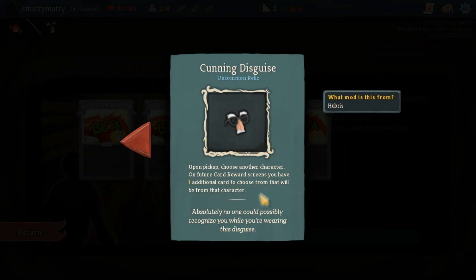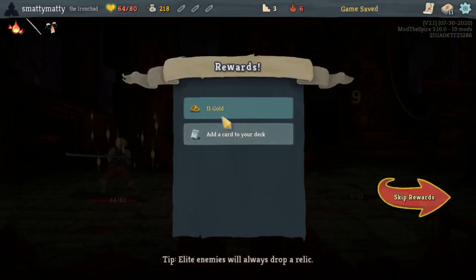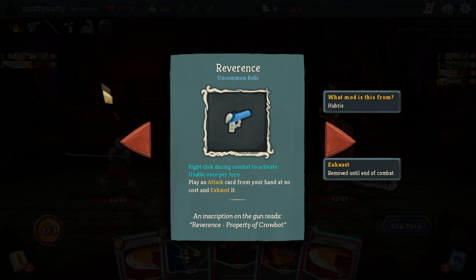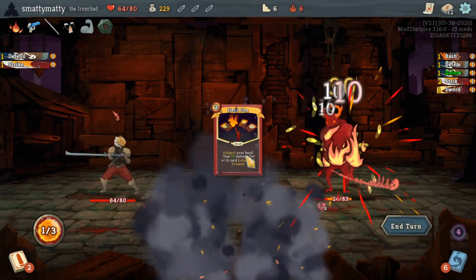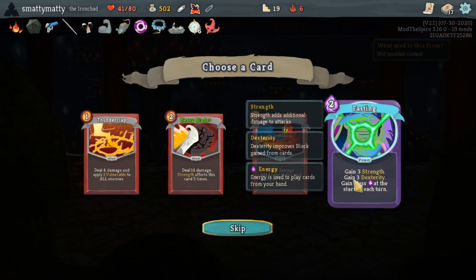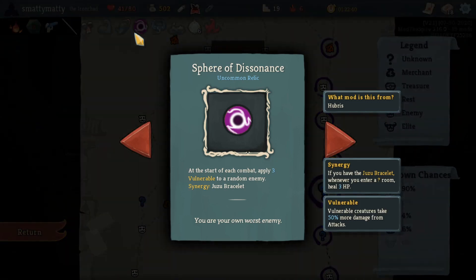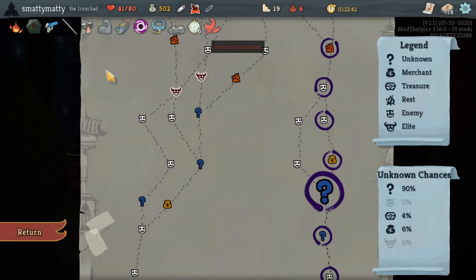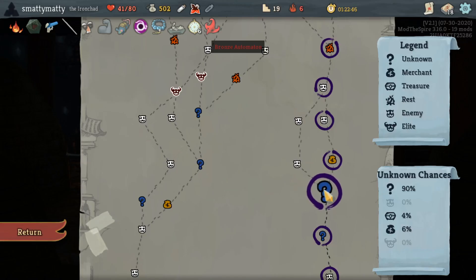A couple of my favorites include Cunning Disguise that lets you pick another class to see extra card rewards for, and Reverence, a relic that lets you right-click to activate once per turn, play and exhaust an attack from your hand. Some of these new relics have synergies when paired with certain vanilla relics, like Sphere of Dissonance, which normally applies vulnerable to a random enemy at the start of combat, has a synergy with Juju Bracelet to also heal you 3 HP whenever you enter a question room.